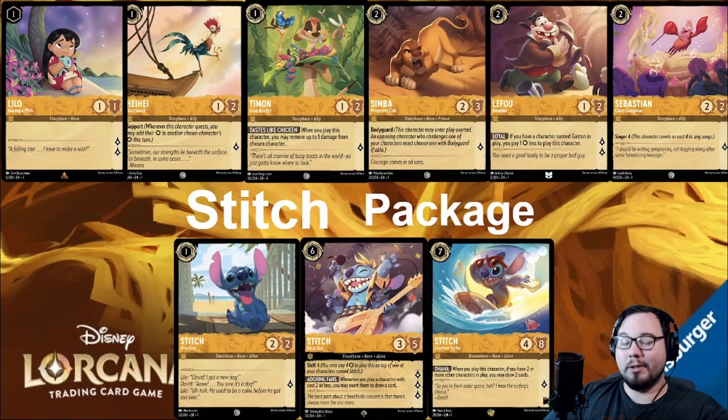Next up is the Stitch, or Community package. This package revolves around Rockstar Stitch, whose ability states that when you play a cost two or less character, you may exert it to draw a card. He can also shift onto Baby Stitch for four. Entire decks have spawned around him that focus on flooding the board with cheap characters and simply overwhelming your opponent through card advantage. The Amber cards that support this playstyle are Lilo, who is an amazing lore generator and can cause massive headaches for your opponent if followed by Simba; Heihei, who we discussed earlier; and Timon isn't even worth discussing, in my opinion.